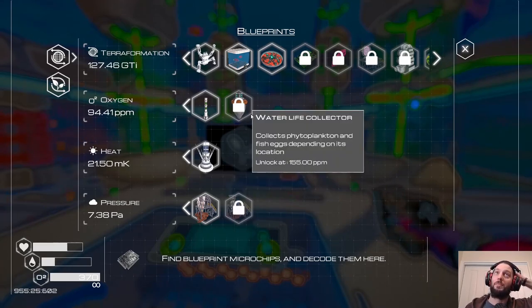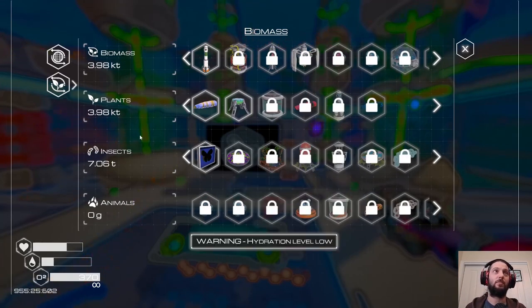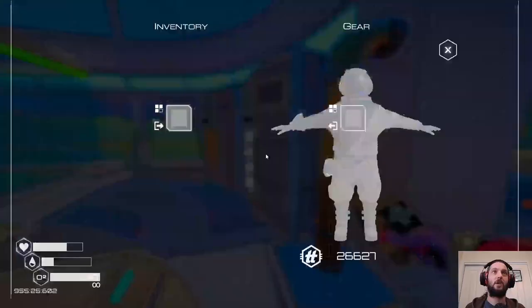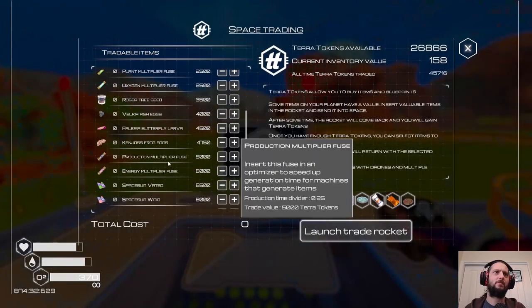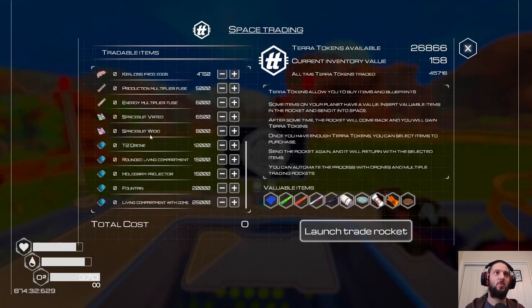You can just get so out of step, weirdly. Or I can get some fish eggs from the trade rocket — yeah, we could get some fish eggs. Animal multiplier, 500 — sure, why not?